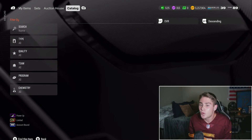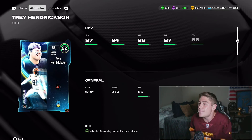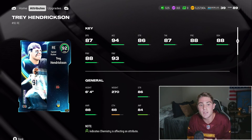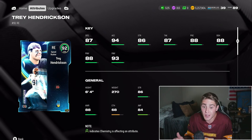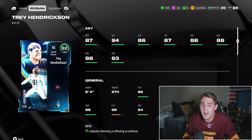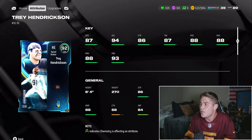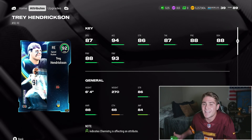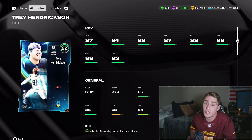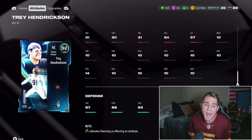The other LTD we got is Trey Hendrickson. Obviously not going to be as good as the best quarterback in the game, but still not a bad card. 87 speed, 94 Acceleration — top tier. Acceleration matters more than you think this year. It's next to speed so people don't always think about it, but it's very important. He also is 6'4" and has both power and finesse move fairly high. 93 finesse move is gross, but 88 power move is typically not something EA gives to speed rushers, so I'm glad to see it. He also has 88 block shed, 6'4", 270 pounds.